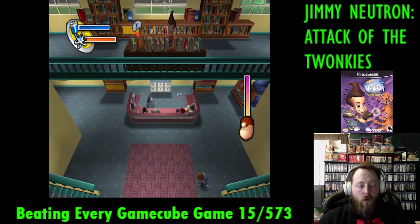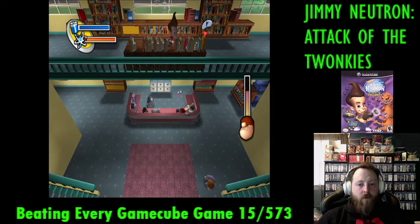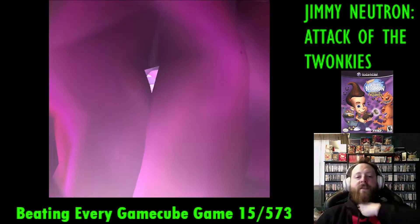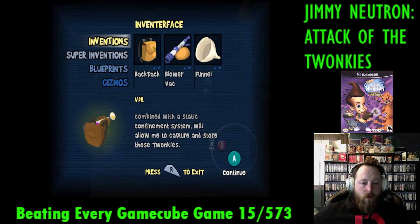Next we become the bully instead of being bullied, and drop books on Butch's head. This would hurt really bad if you were in that situation, and honestly it's not the right way, kids. Don't drop books on kids that bully you. Once we get to the neighborhood, we're going to vacuum up the Twonkys by inventing this machine.